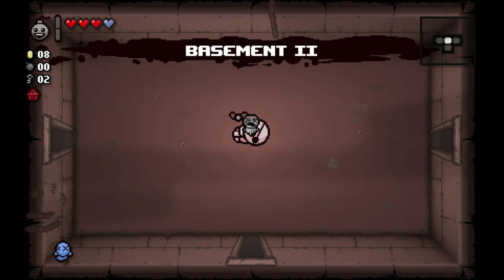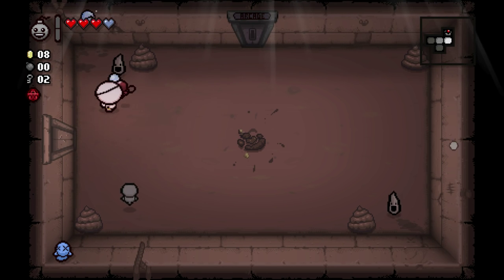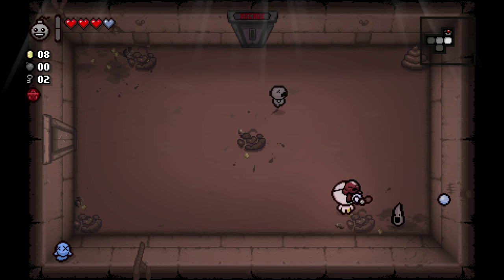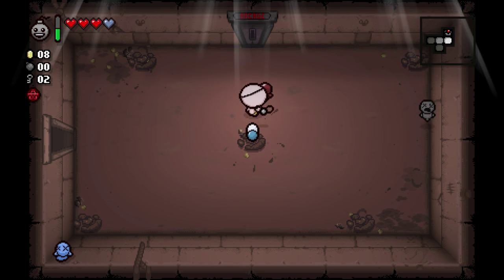We can start the build on this, I think. We have a Spirit Heart which will protect us nicely on this floor, and we are lucky enough to be on the basement. And we did get an arcade, so all of a sudden this feels like it was probably the right course of action for us to take. And we know we're going to have a deal with the devil on this floor, unless something goes terribly, terribly wrong.